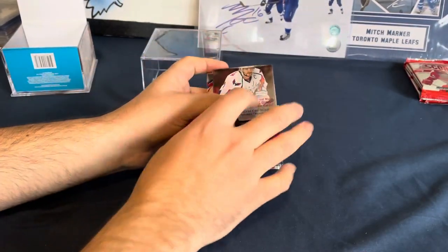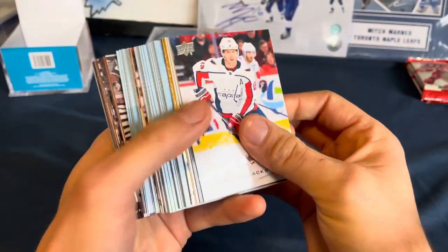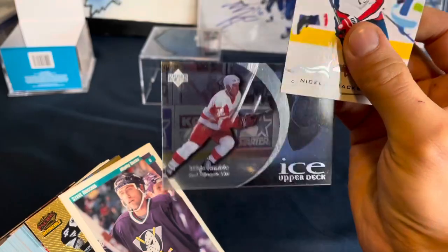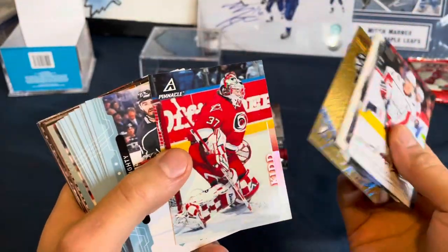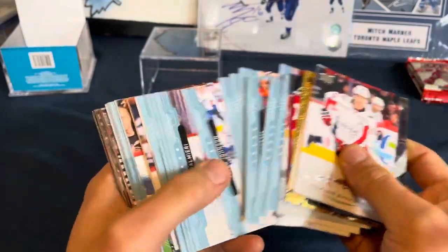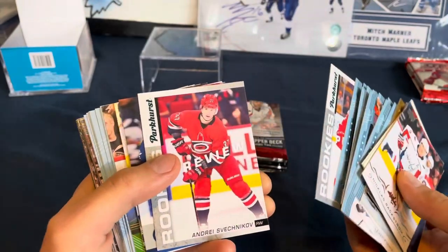I gotta go through the base, man. Sometimes there's good stuff in here. We got some old Ice Mike Knubel, some old Pacific Hamerlik, a bunch of factory set MVP — these are thrown in all the time. Parkhurst rookie, Rasmussen. Rookie previews.